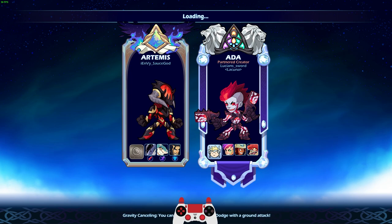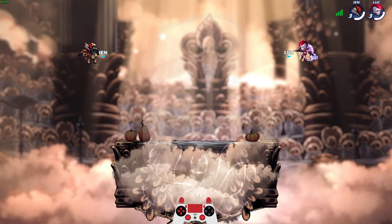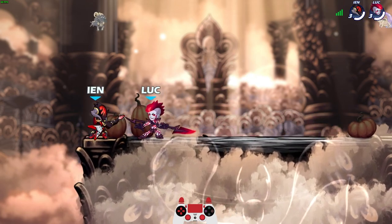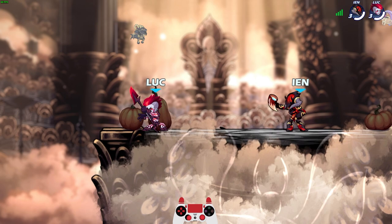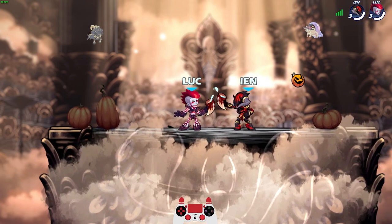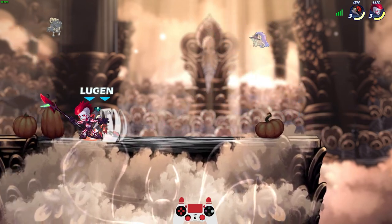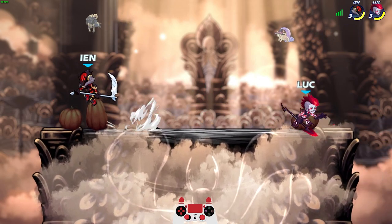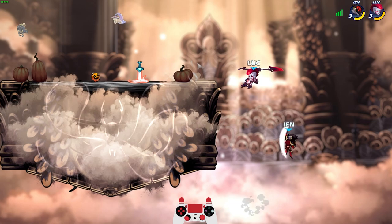This time we're going against I Envy Sauce God with Artemis, Mako, and Koji — totally different weapons on these legends. I like it when people have Strikeout teams with totally different weapons. Go get your weapon, Artemis — go get it. Last taunt. After this, we battle to the death. I respect the unarmed game, actually. I too like to fight unarmed.